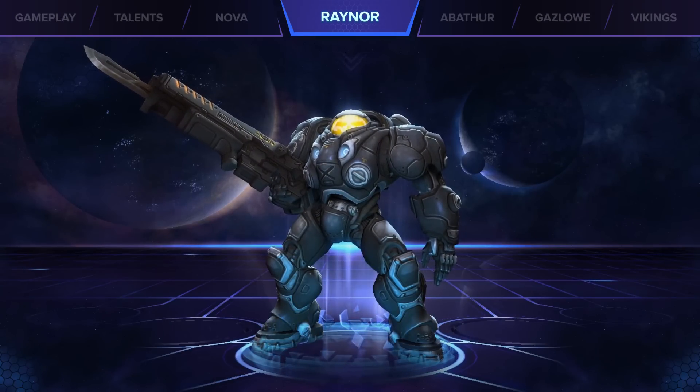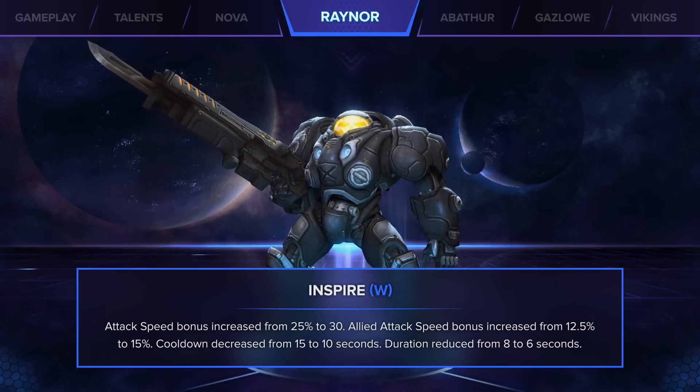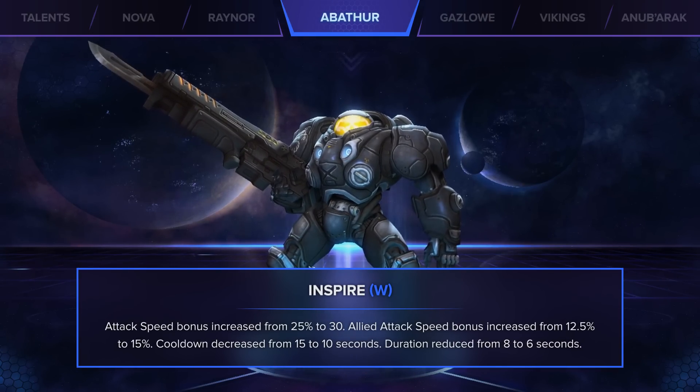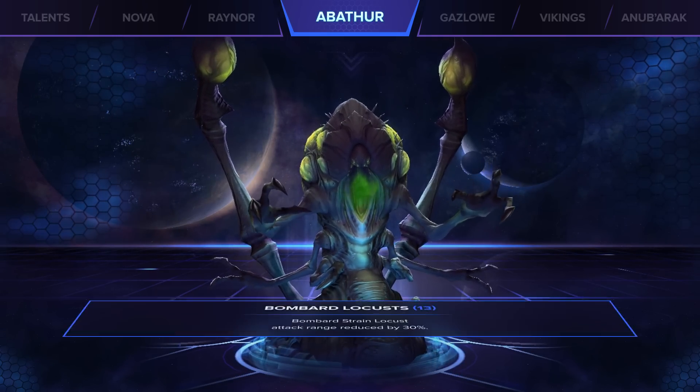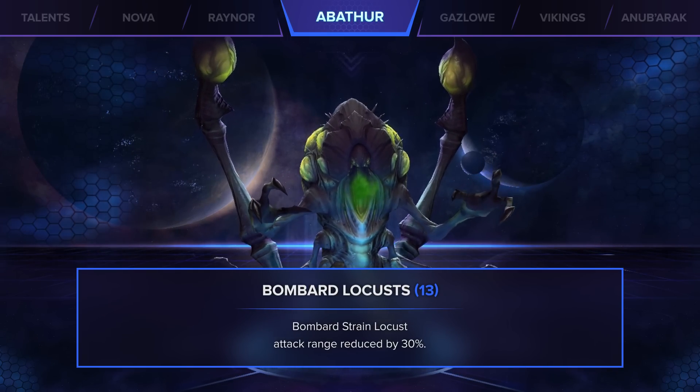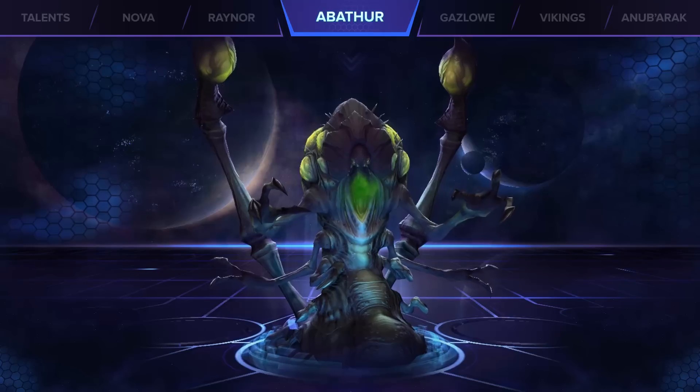Second is Raynor. The attack speed buffs from Inspire were increased slightly, but it's still not enough to bring him out of the bottom of the pit. Third is Abathur. If you're wondering if they fixed the backdooring tactic, the short answer is yes. The talent that allowed his Locusts to shoot from long range had its range reduced by 30%, preventing them from attacking outside of structure range.